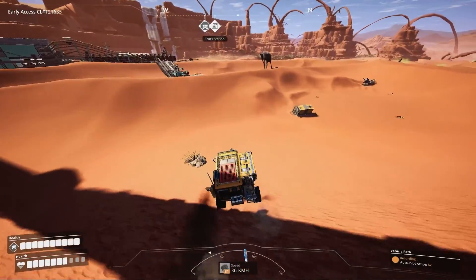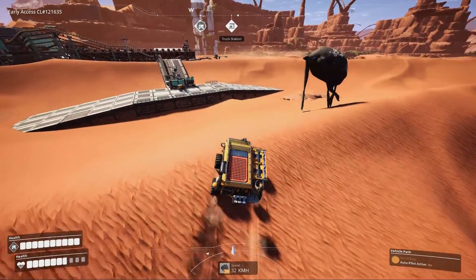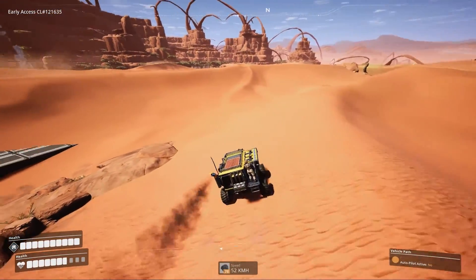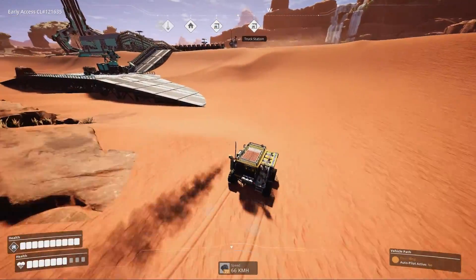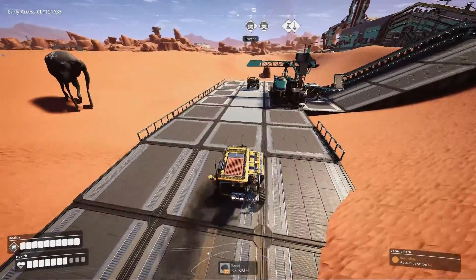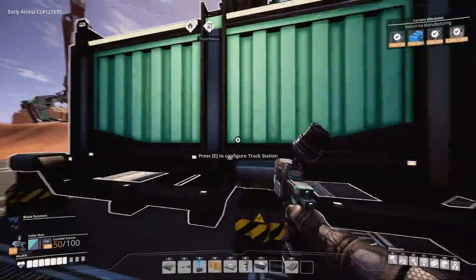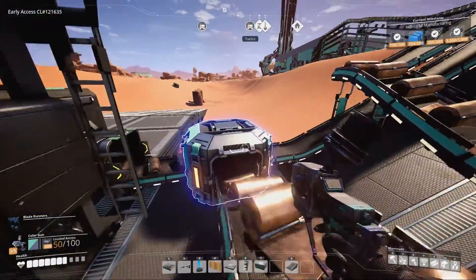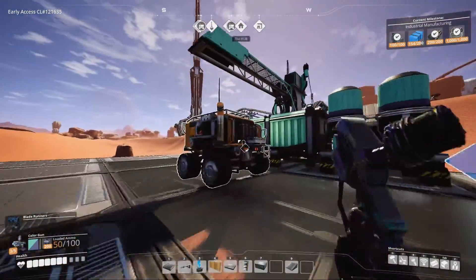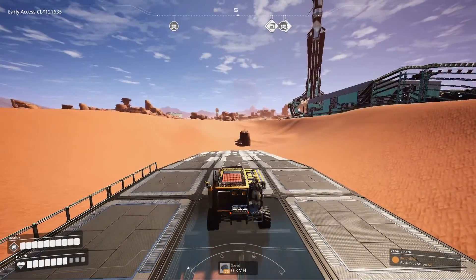You also need to drive in a way so that you can get back as well, because you need to make a loop — the truck isn't that smart. Coming in for pickup now. We have a smart splitter that splits off copper sheets, and this unload station is of course set to unload. That should be enough for unloading, so we'll continue.